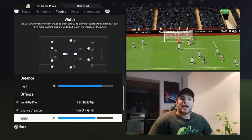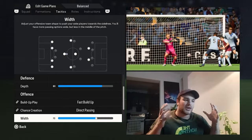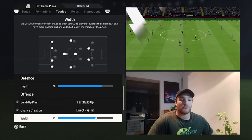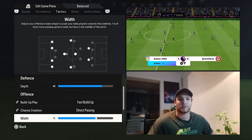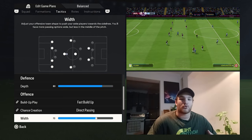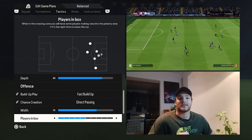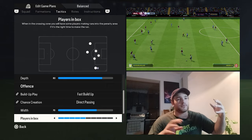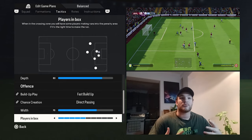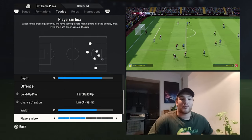The width is set to 80-70, offering up a bit more space between the lines especially in the central areas. You have three very creative but structurally sound midfielders looking to generate ball movement between the lines and open up space for your forwards to run into. Your wing backs will look to work the ball into those wider channels, drawing the opposition into wide areas and opening up more space for your midfield and attackers. As for players in the box, it's set to a balanced five — allowing at least three players to make attacking runs into the box while three others rotate the ball and work for a better offensive opportunity.